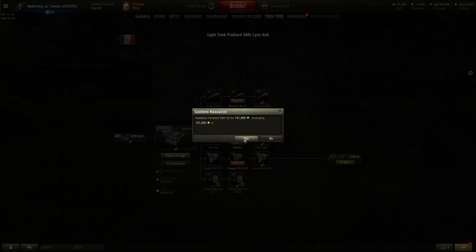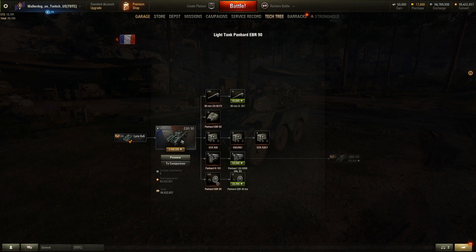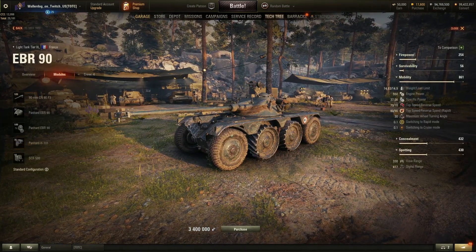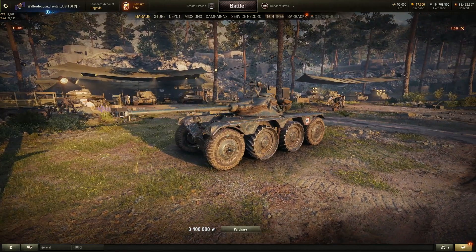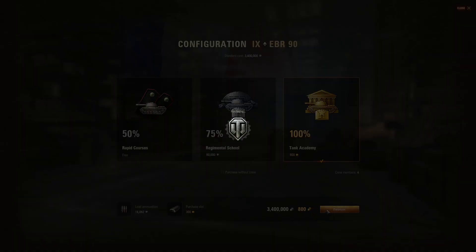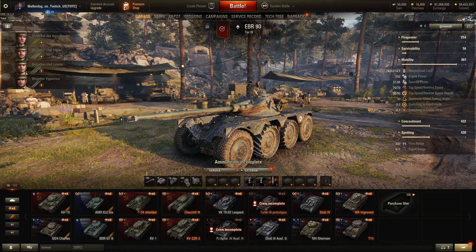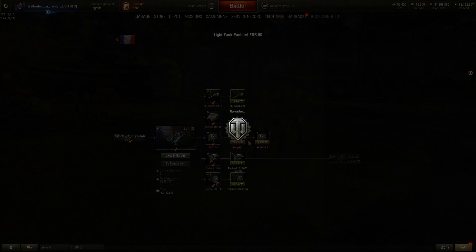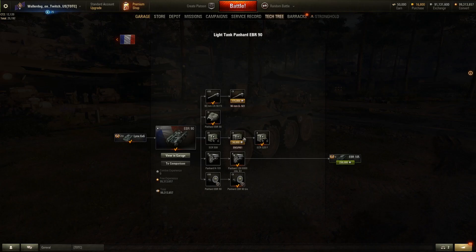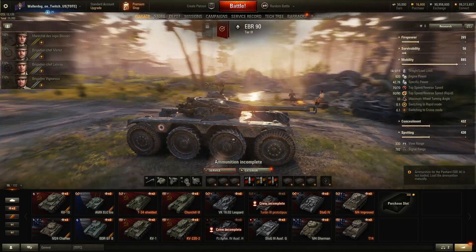Let's go ahead and research the Tier 9. This bad boy is an 8-wheeled vehicle, and here's where you start to get on the standard tree the dual driving modes — starting here at Tier 9 with the EBR 90. The engine is researched to get to Tier 10, and there's one upgrade to the gun. Looks like we got a stubby gun here this time.